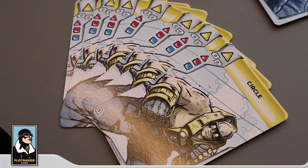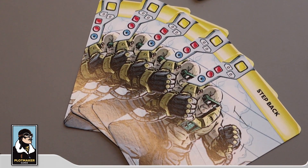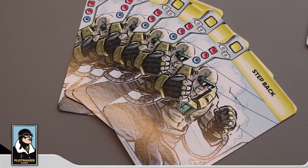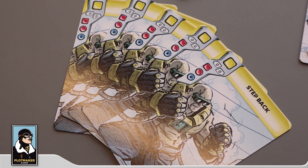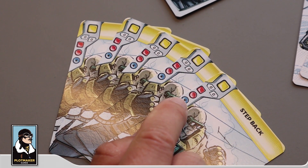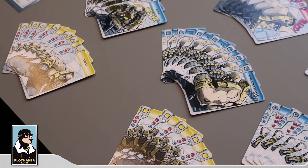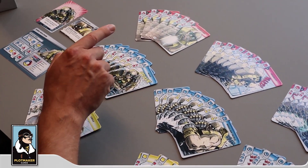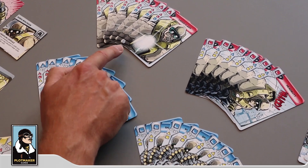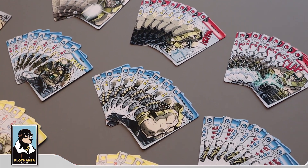He has two footwork techniques: Circle and Step Back. The Step Back sets up the Rush card — it combos into a Rush right there. Those are Boris's basic techniques. His starting hand is: Laser Flash, Thunderclap, Block, Shoulder Tackle, and Circle.